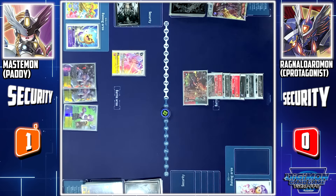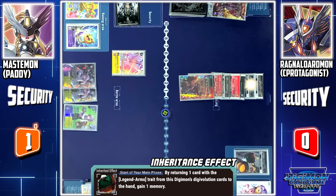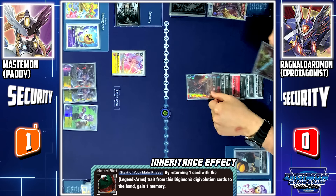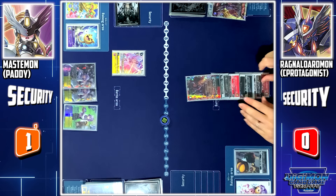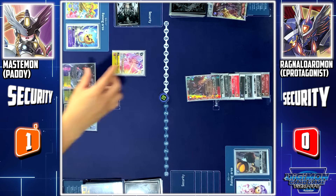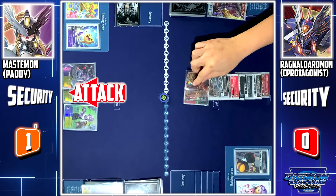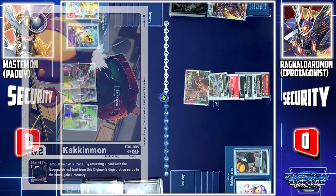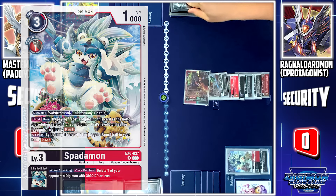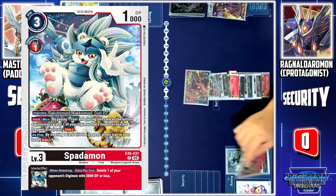Turn pass. My turn, stand and draw. Digitama hatch. At the start of my main phase, Kakimon's skill: I'll return Durandamon to my hand to gain 1 extra memory. And I'll place Durandamon back into its evolution source to gain 3 memory to delete Anjumon. Now Ragnalotmon Ace will attack your security. Security check — deleted. Kakimon will digivolve to Spadamon. I'll end my turn by paying 2 memory to digivolve Spadamon to Zubatudumon.